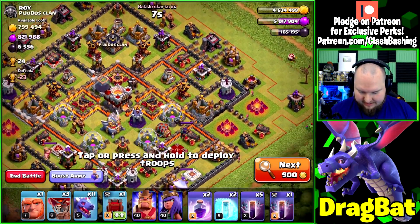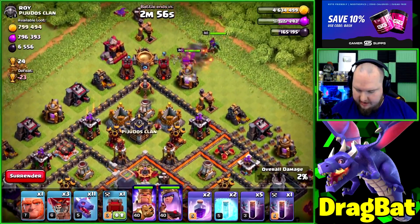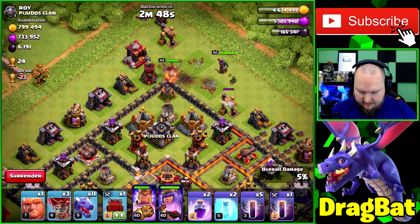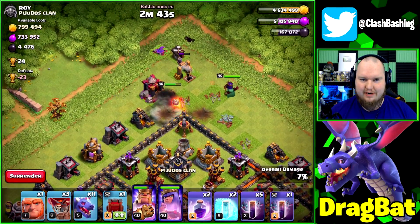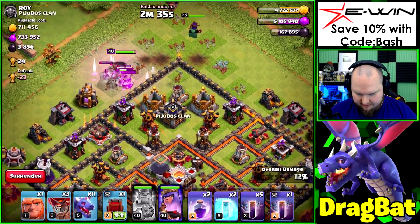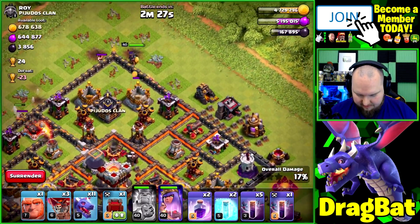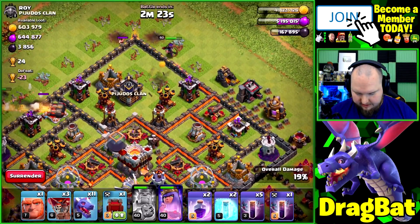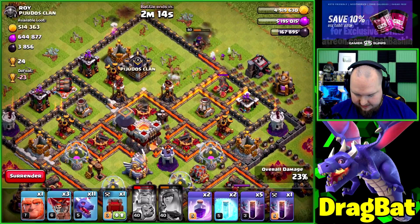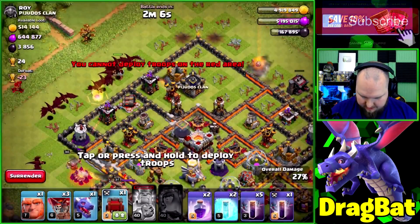All right, we've got a town hall 11 but the infernos are dead on it, so let's see if we can make this work. We're going in to get our king and queen in there — I mostly want to get that sweeper and one of the air defenses if possible — and then bring our drags in from the top side. The queen's going around. I should have probably thrown a drag in there. All right, let me hit the king's ability to maybe keep her going the way we wanted. And looks like we're going with a wall wrecker — that's a little sketchy.